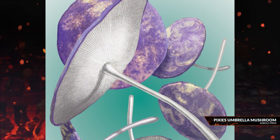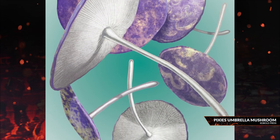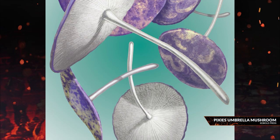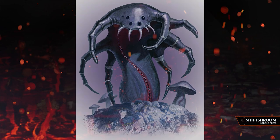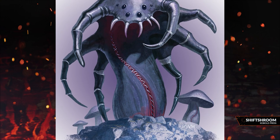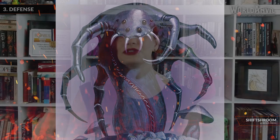I found two completely awesome examples of fictional plant defences as well. The first is pixie's umbrella which, when it senses danger, throws itself into the air and spins away to essentially run away. And the second is the shift shroom — this magical mushroom is actually delicious but disguises itself as a more poisonous cousin and even metamorphoses.